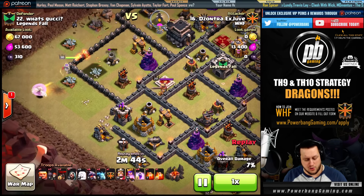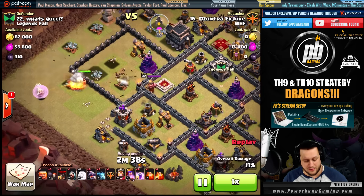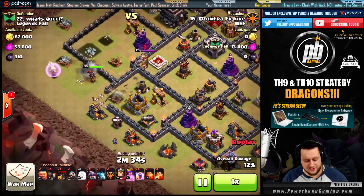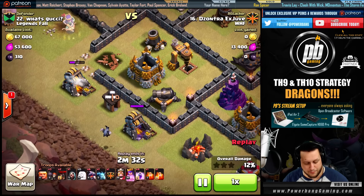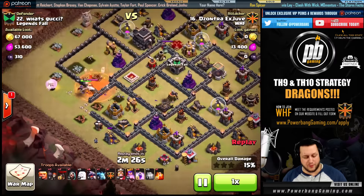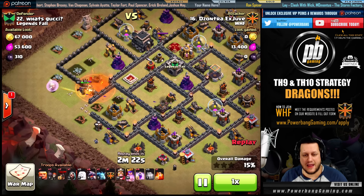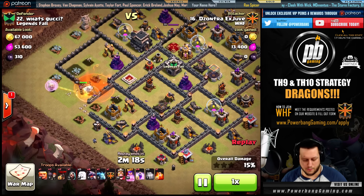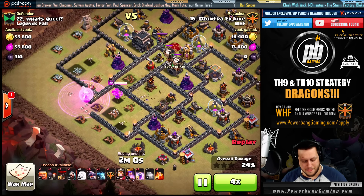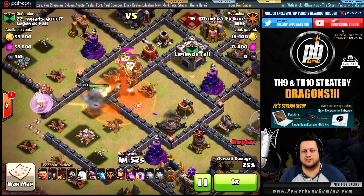The queen walks down and picks up the first air defense — that is perfect. She's going to walk south, and as she gets to this compartment you're going to see minions come down to help the funneling process and make sure the queen does not come out of the compartment. A poison spell goes down for the king; the queen takes him out as well, then works her way into the compartment opened by the wall breakers. A rage spell goes down to keep her up as she takes out a whole bunch of defenses, then a poison spell to receive the clan castle troops.